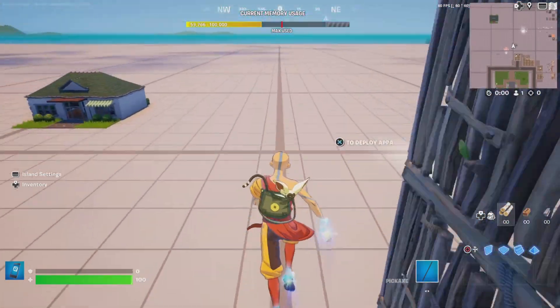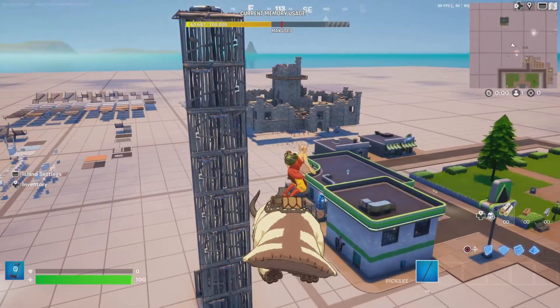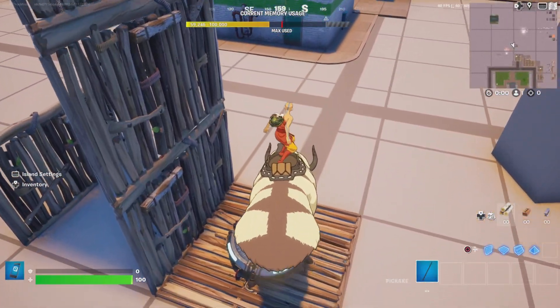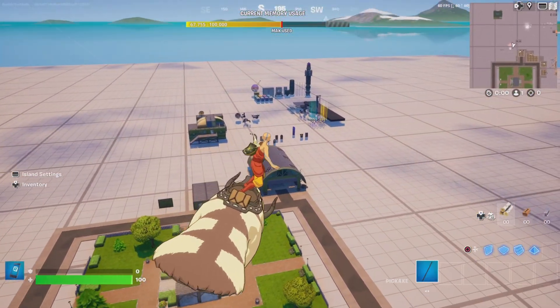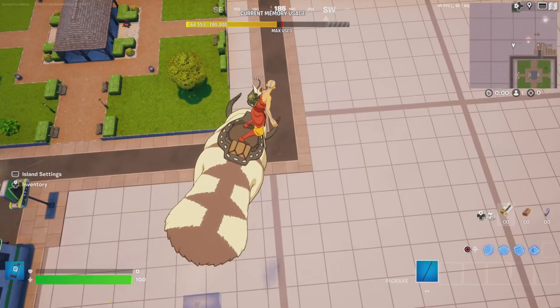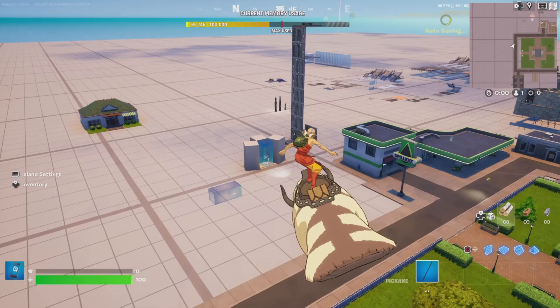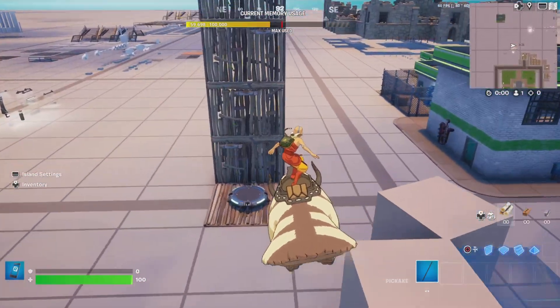Here we are in-game with Appa. This first small segment is just kind of trying to show off how Appa actually looks, at least in the gliding fashion. He just spawns out of nowhere and he's just a big, chunky glider — right on top of him, like you would with most gliders these days. Nothing terribly special.